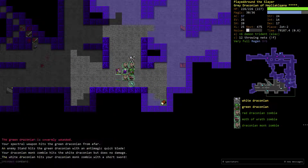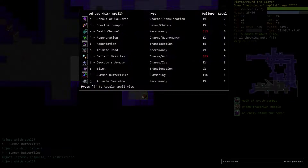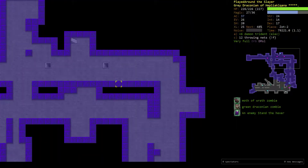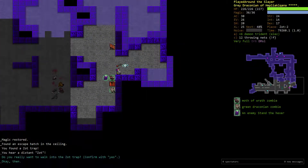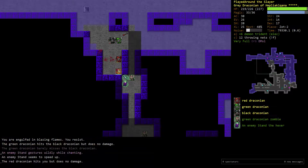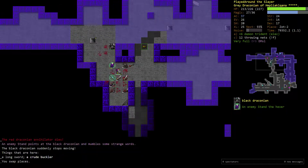We got shafted — all our downstairs are over there. But on the plus side, we got Repel Missiles kind of working. I'm going to train some more spellcasting, get some more dodging. I think the upstairs we have to Zot 1 is so good that it's worthwhile for us to make this long trek on Zot 2, rather than take that upstairs over there.